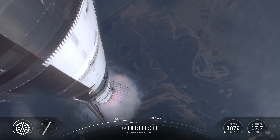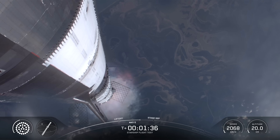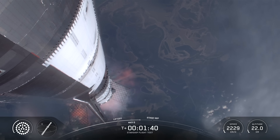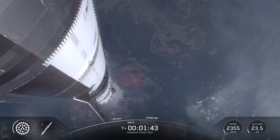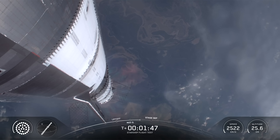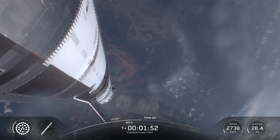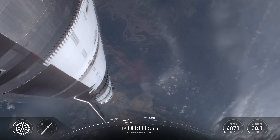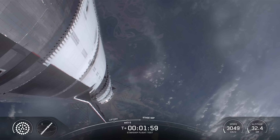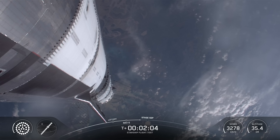To get ready, the booster will shut down all but three of its Raptor engines. The clamps holding the two stages together will release and the Starship second stage ignites its engines. The ship then separates from the Super Heavy booster and heads to space. At the same time, the three engines still firing on Super Heavy will flip the booster around. Ten more engines will ignite for the boost back burn, putting the first stage on the path for splashdown in the gulf. The hot stage will be jettisoned for this flight, just after the boost back burn. We're about to shut down the first stage and perform hot staging.